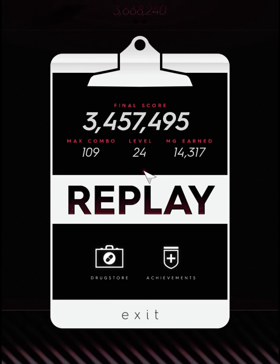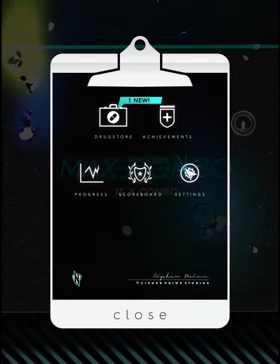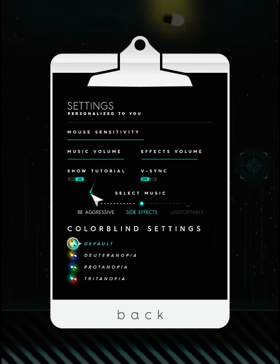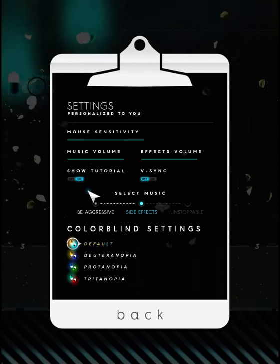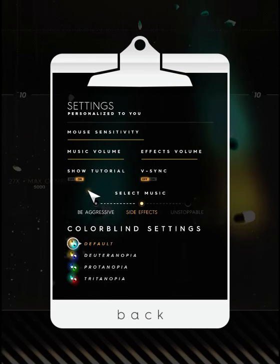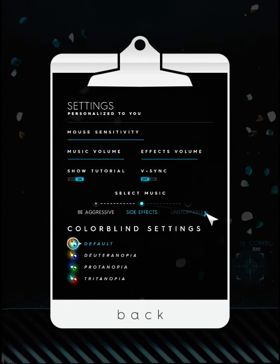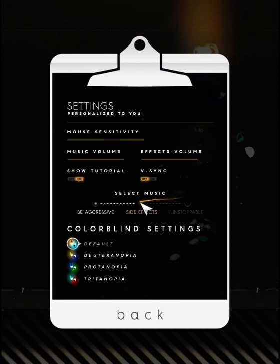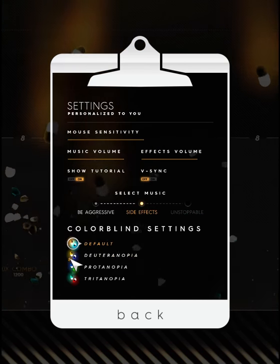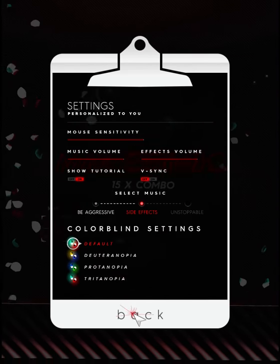Now that you've seen the game a little, we can go through settings and the store. Under settings you can change your sensitivity, volume controls, and show the tutorial — but it's not a very good one; it doesn't tell you much other than match the colors. There's V-Sync, pretty straightforward. You can switch your music, though there are only three songs and you need to unlock them, which is kind of a weird system. It does have a colorblind setting, which is nice. I just leave it on default.